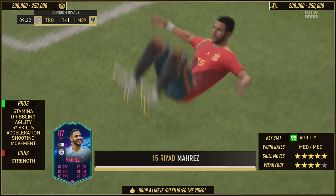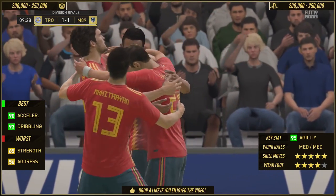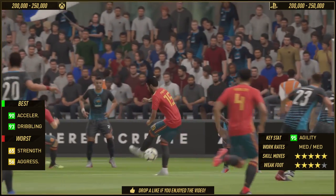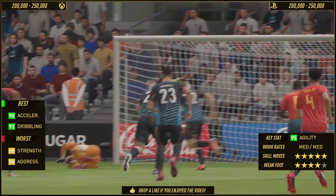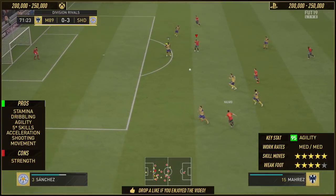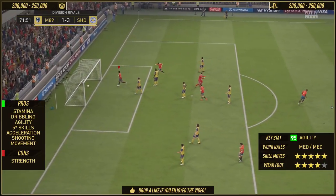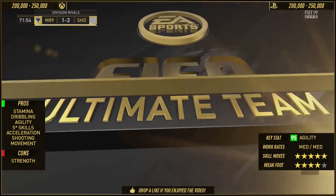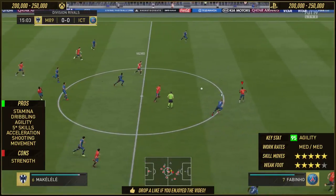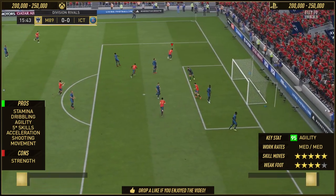When it comes to dribbling with this card, everything is 100 miles per hour, because he's got 90 acceleration, 95 agility, 89 balance, and a dribbling stat of 93. And he's got 5-star skills. Everything you do — whether it be the drag back, the ball roll, or a pirouette — is 100 miles per hour every single time. Sometimes FIFA can be slow and lethargic, but Mahrez quickens the tempo. Every time he gets the ball, he just does it, and does it very well. His agility is 95 plus 4 with an Engine chem style, going to 99. 5-star skills are definitely a bonus.